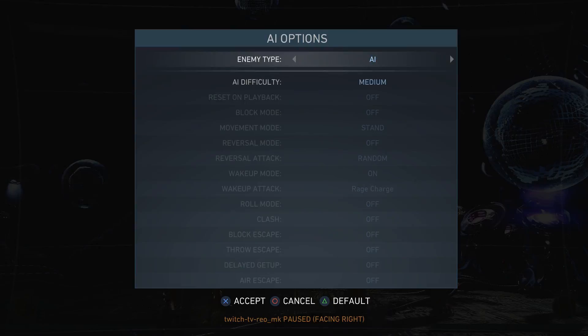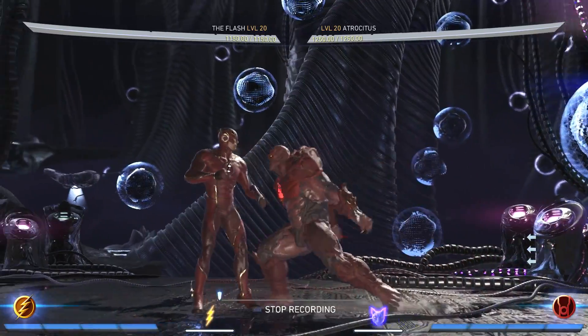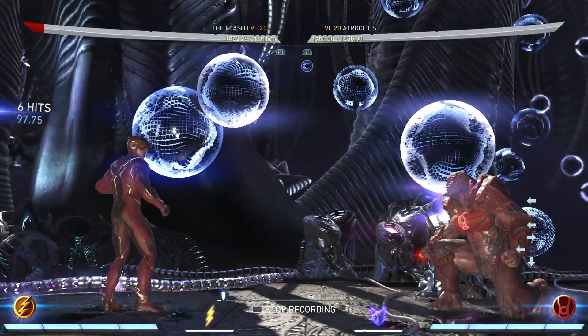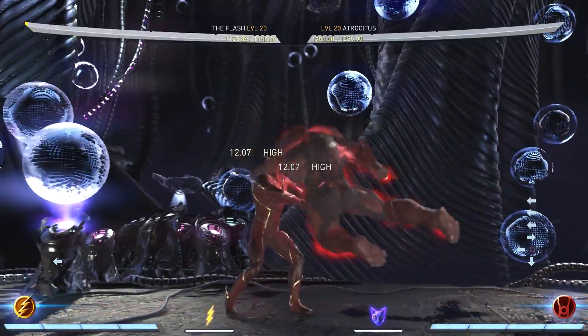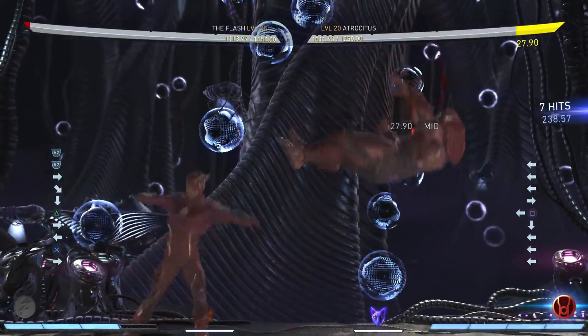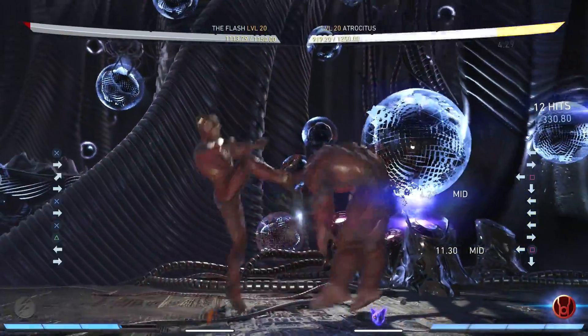The second way to stop his wake up is whenever he does it on block — let's say you happen to block it and you're caught in the moment. You can always back dash before the last hit and then full combo him. As you can see, I set him to block and Atrocitus couldn't block that.